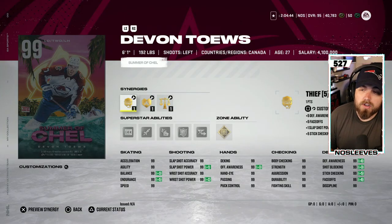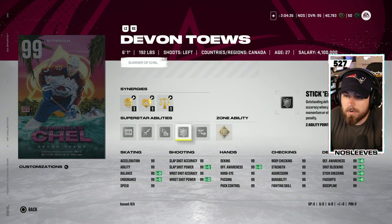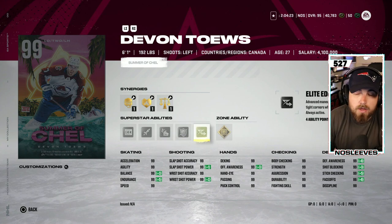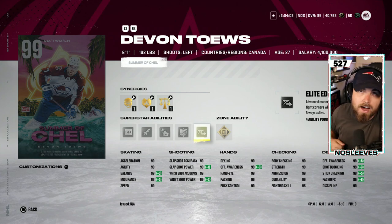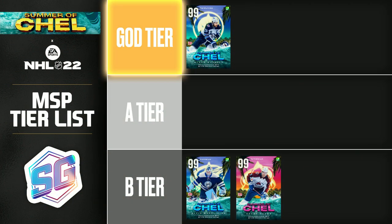Next up we've got the 99 overall Devon Taves — six foot one, 192 — 99 across the board with gold Shutdown, Elite Edges, Stick Em Up, Wheels, Heat Seeker, and In Reverse. There are so many top-end popular left-handed defensemen that you have to take that into account when comparing. In a vacuum, gold Shutdown is one of the better abilities in the game, and Stick Em Up is one of the best, as is Elite Edges on defensemen. Elite Edges is always activated — not just when you have the puck — so you can make really quick cuts in the defensive zone. This is a very very good card, but because there are so many other left-handed defensemen I'd rather have, he goes into the B tier.